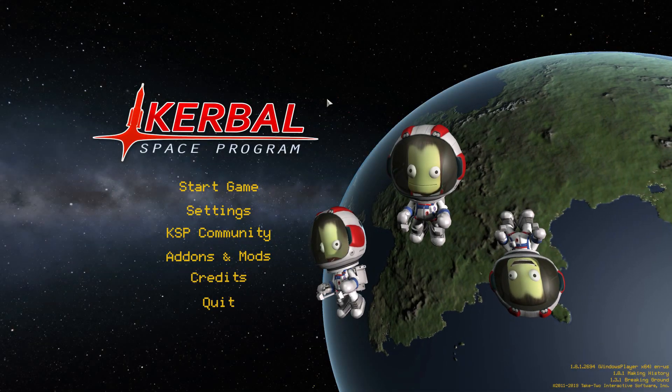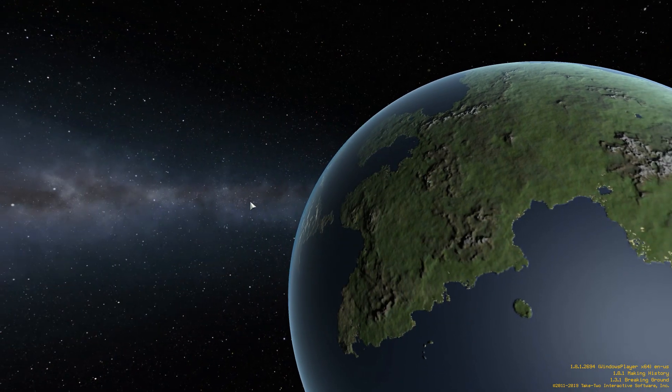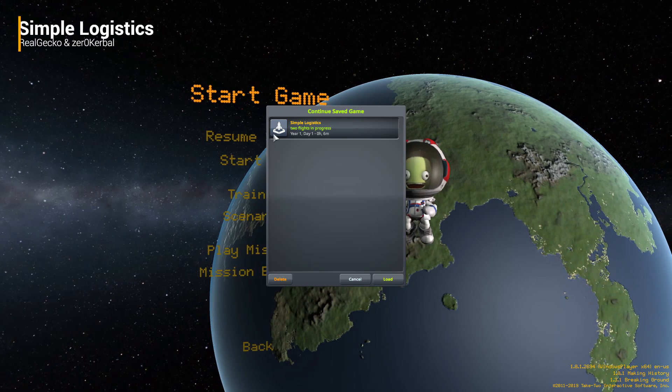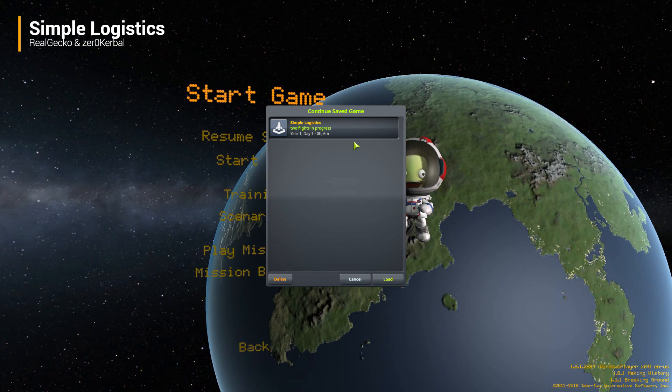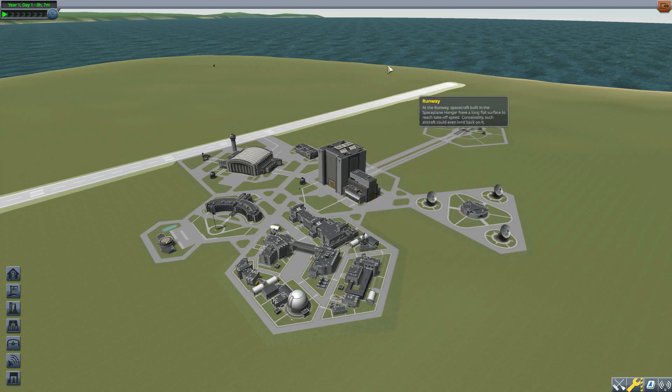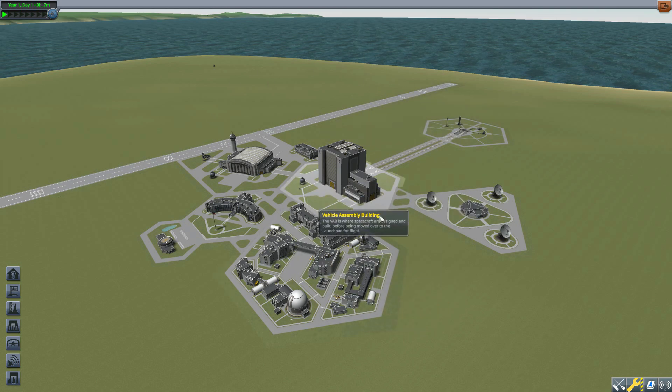Hello and welcome back to Kadabo Space Program, where today we are having a look at the Simple Logistics mod, which was originally made by forum user RealGecko and has now been taken over by user Zero Kerbal. What this glorious little piece of work adds into the game is a simple tool for resource sharing among landed vessels.